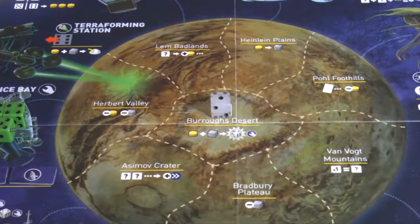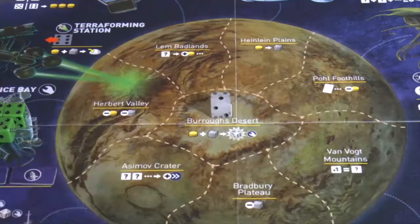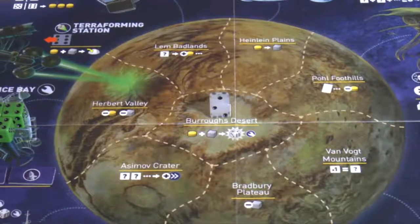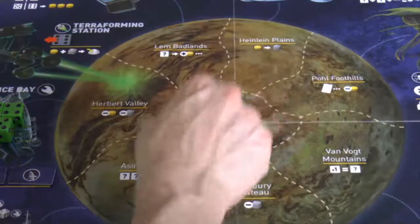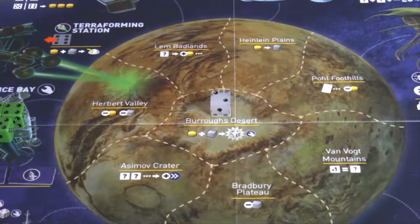The Bradbury Plateau means it only costs two ore rather than three to build through the Colony Constructor. The Asimov Crater means when you place two dice on the Colonist Hub, your colony moves an extra space - so two dice moves it three spaces, speeding up the process. Finally, the Burroughs Desert in the center houses the relic ship: whoever controls that area can pay one fuel and ore to take the relic ship as an extra die, though you lose it if you lose control.